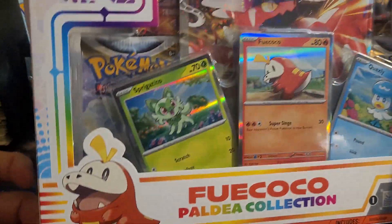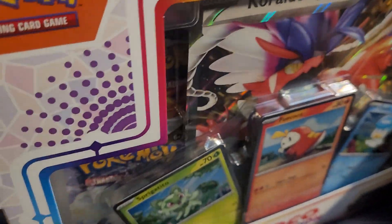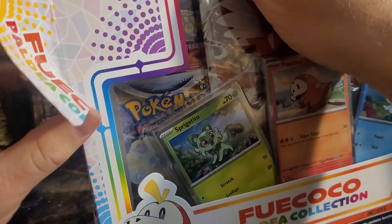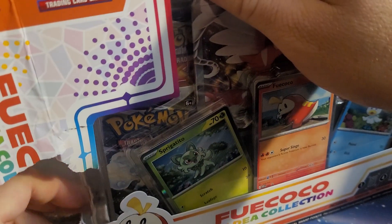I have Violet on Nintendo Switch and I started out with Grass — I always start out with Grass for the first go around. These rocks are hard because I'm a Grass type person. More than anything we're just going to destroy this box.